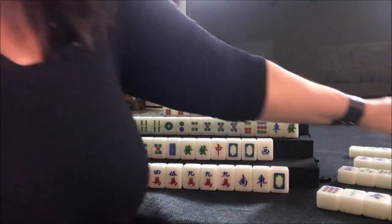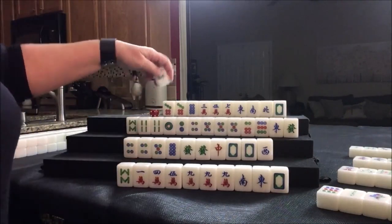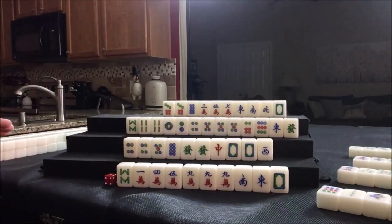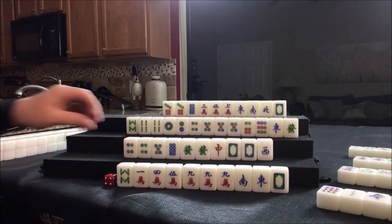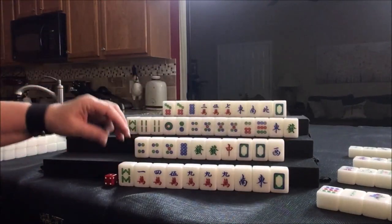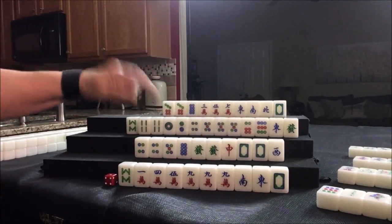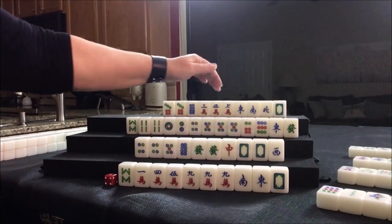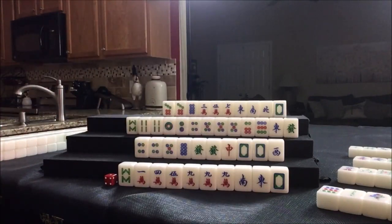We're going to draw for east. We just got through the second wall — we're going into the third wall now. We're in the middle game, so everybody should know where they're going to get their three fawn. Here we're playing a half flush with cracks. Here we're playing a half flush with dragon pungs. Dots and honors — half flush. Up here, half flush with cracks. Cracks and dots — they're going to battle each other. The battle's on.